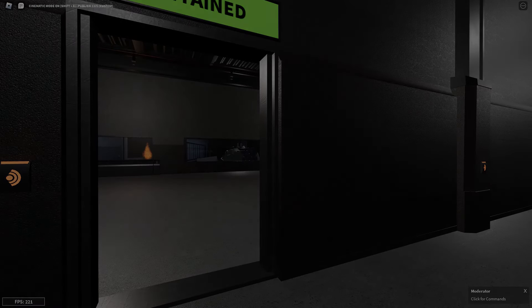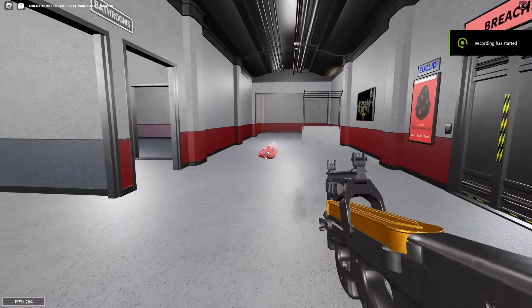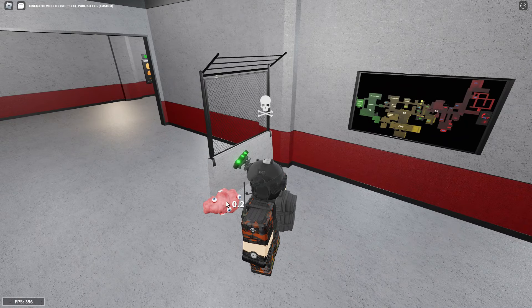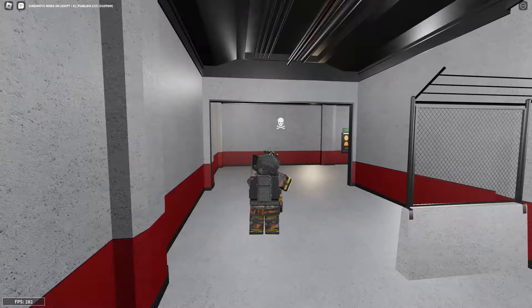Meet SCP 066 — he's a loud one, so you might want to do this fast before it breaks your eardrums. Hold your mouse on him for three seconds and it'll put a soundproof box around him, making sure he can't cause any more trouble.